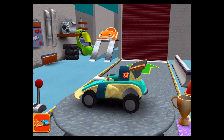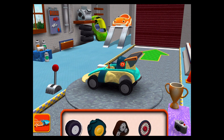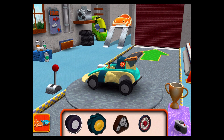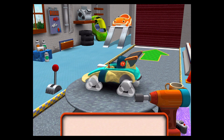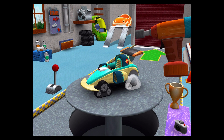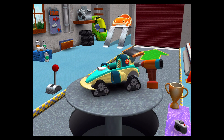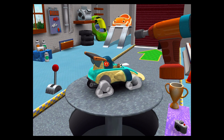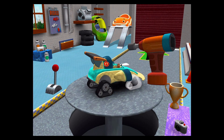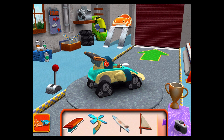Good job! Tap to choose a car or head out to the track. Tires! Drag to add one to your car. Tap the tires to fasten them to the car.